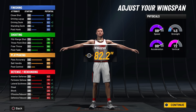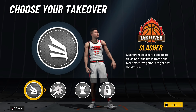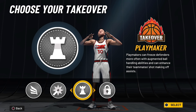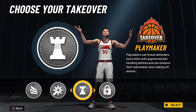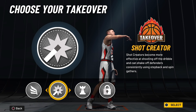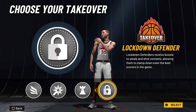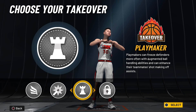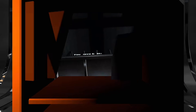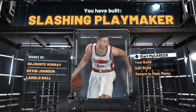This build looks really good overall. You get the gold playmaking badge tier, which is more than enough — I have gold playmaking on my other guard and I'm not using any hall of fames. For the takeover, slashing takeover would be cool but in 2K20 I regretted having it on my BP build. So I'm going with playmaking takeover, which will boost your ball handle a lot. The build is called a Slashing Playmaker.